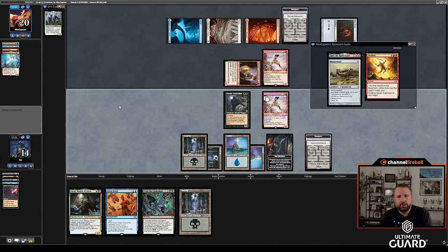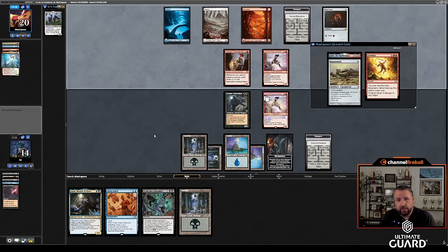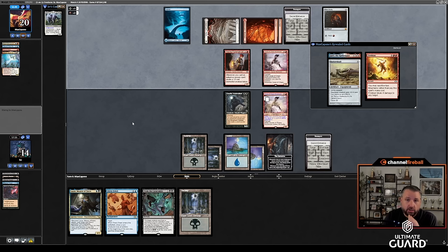He could just attack with Caves of Chaos Adventure, but then I can just block and Dauthi Voidwalker to replay it. Having Voidwalker up at instant speed is going to be really important here. Part of the reason I want Dress Down is it stops Lootree. It will stop my Voidwalker for a turn, but I'm okay with that. Fire Blast — it's going to matter a lot which one he targets first. He doesn't know it, but he has to target the Caves of Chaos Adventure first and then Lootree to the Voidwalker, because you need the Voidwalker to be the first card down.